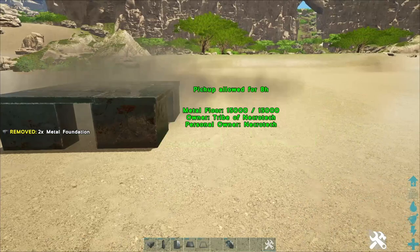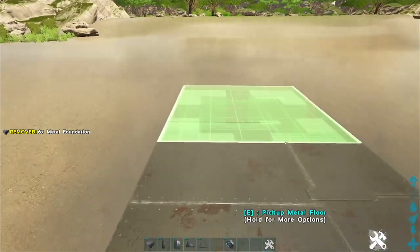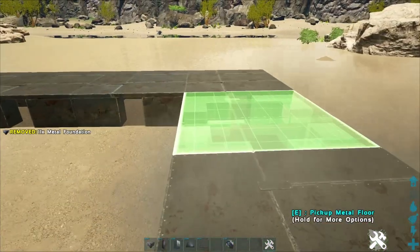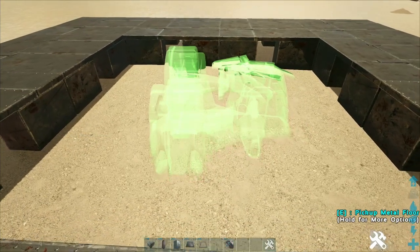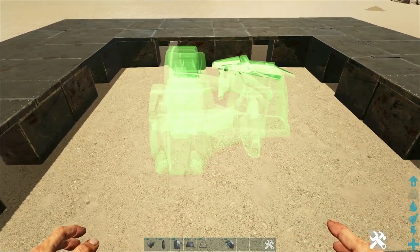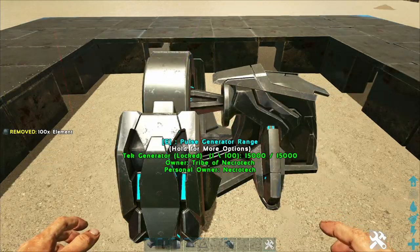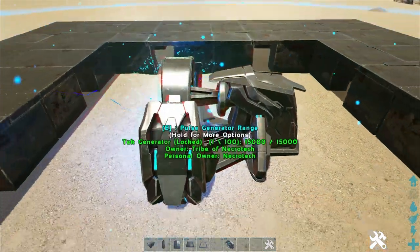We're gonna be starting out with a simple 4x4. Place the generator directly on the ground right in the middle. Fill it up with however much element you need to keep it running for however long you're going to need it, and then put some foundations on top of it.